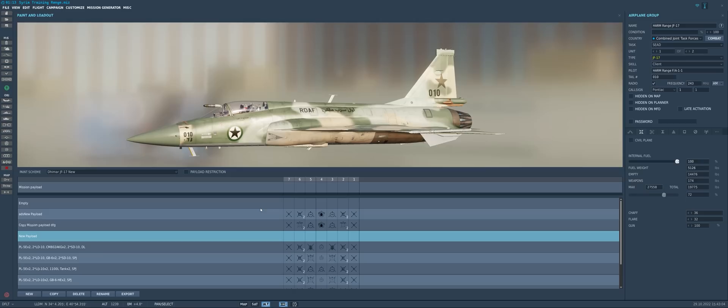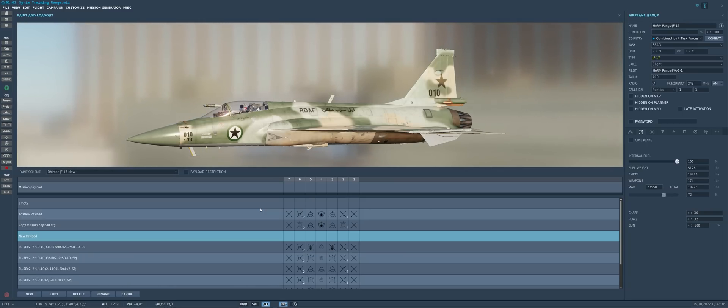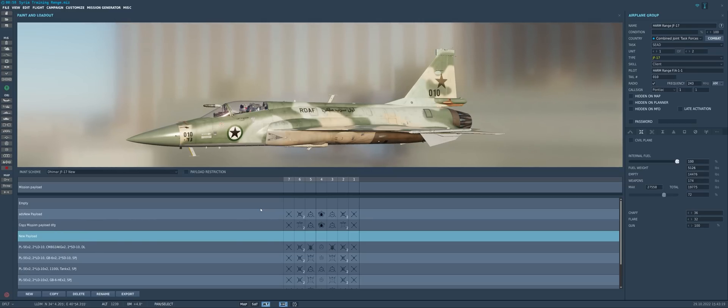Now a lot of folks tend to sleep on the JF-17. They don't fly it because it's small, it can't carry all that much gas, so it runs out of gas quick and doesn't have much range. As well, it doesn't carry all that many weapons, and it doesn't carry a very good Fox 2 for self-defense.